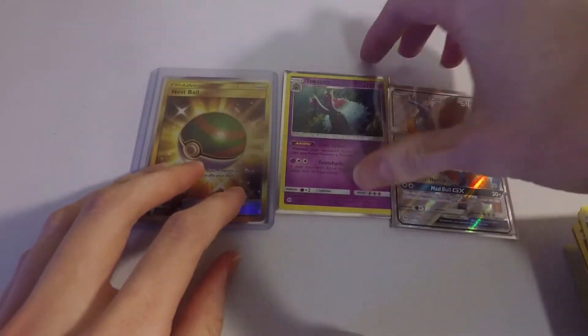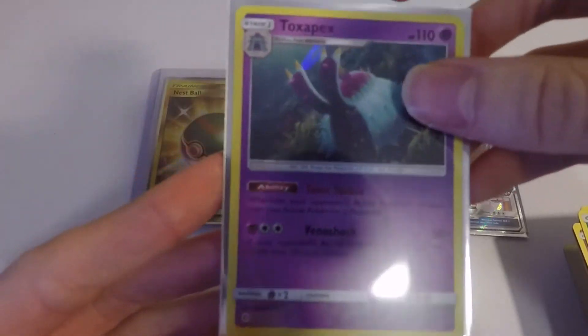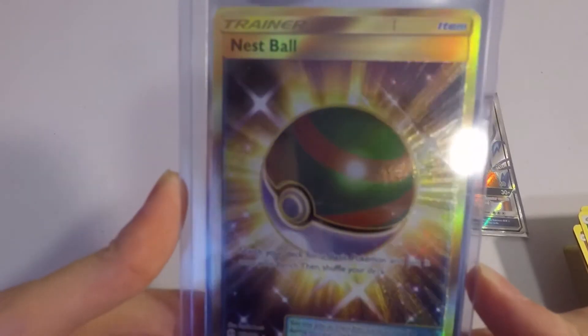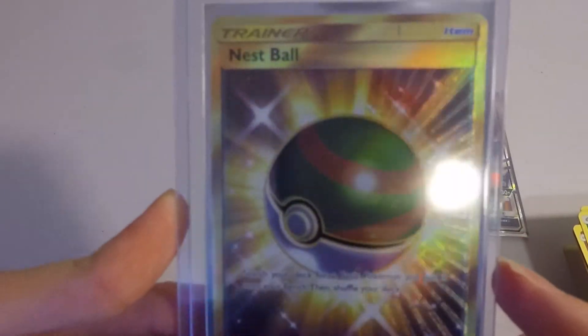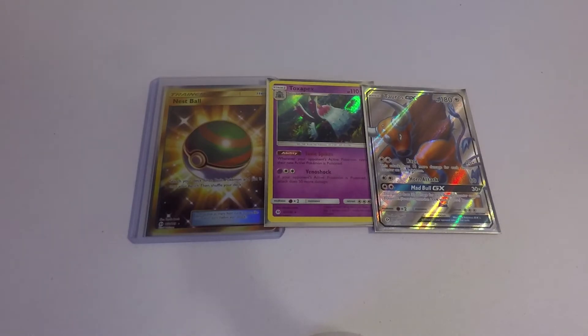So we pulled a Full Art Tauros GX, a Holo Toxapex — whose ability Toxic Spikes poisons the opponent's active Pokémon whenever it retreats — and a Secret Rare Nest Ball. That looks seriously amazing — what a beautiful card. That's going to be the end of my two Trainer Box openings. Remember, we are doing a monthly giveaway; every comment on every video is one entry, and subscribing to the channel counts too. Don't forget, guys, to keep on battling.